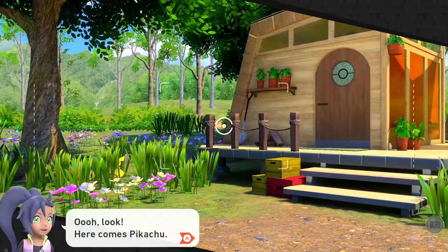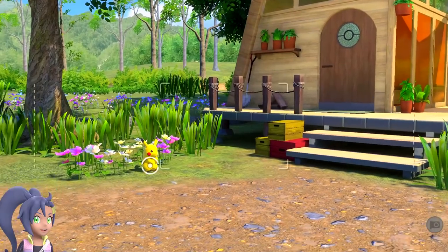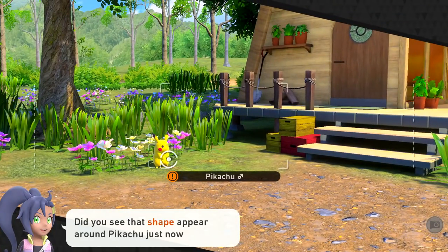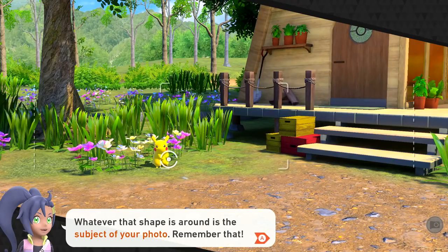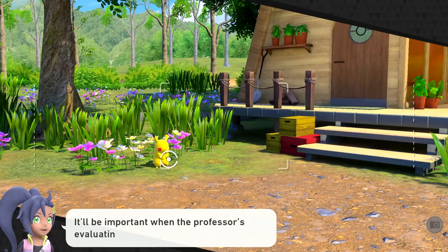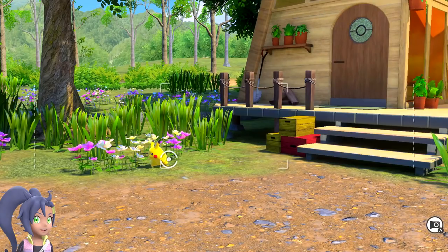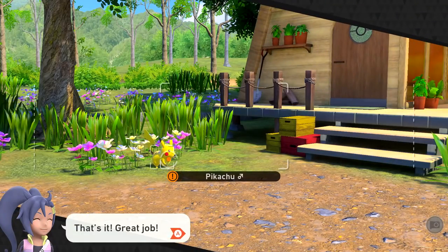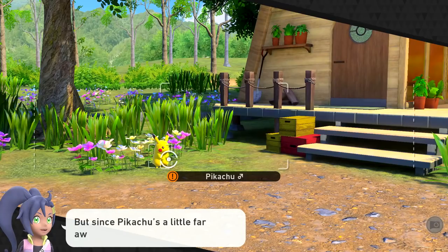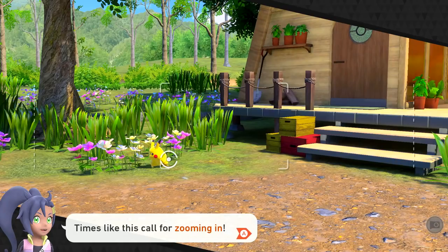Here comes Pikachu! Oh boy! Try getting a shot of that Pikachu! Oh, he's adorable! You can pull the pointer so it's lined up with Pikachu. There we go. Did you see that shape appear around Pikachu just now? Whatever that shape is around is the subject of your photo. Remember that! It's more important when the professor's evaluating your photos. Try snapping a photo! So let's get him maybe a little more central. Since Pikachu's a little far away, it looks kind of small.